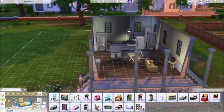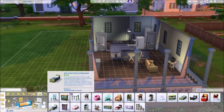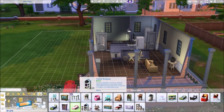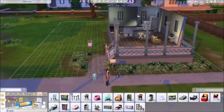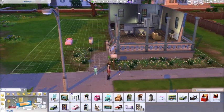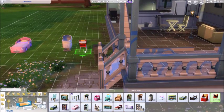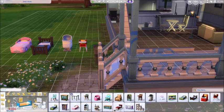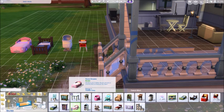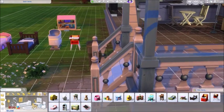Can we get cribs? There are high chairs - look at that, cute. And here we go - a classic toddler bed. So these are for toddlers, they sleep in beds. There's lots of new cute stuff.